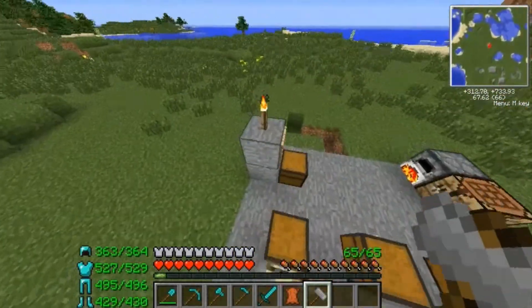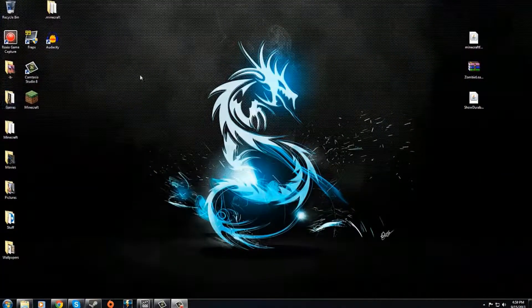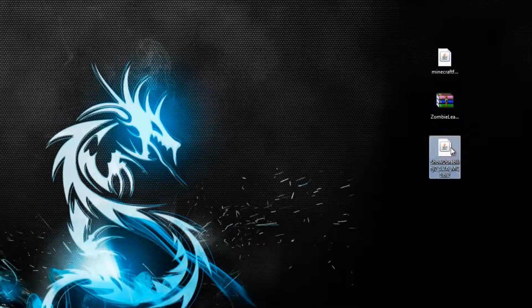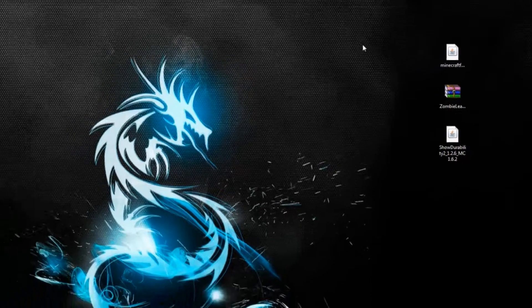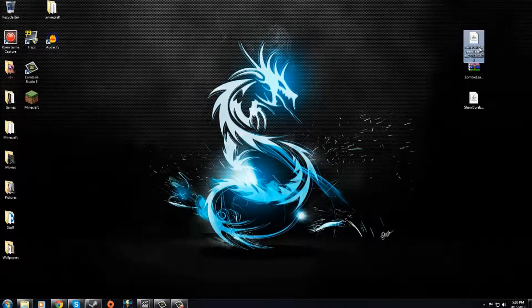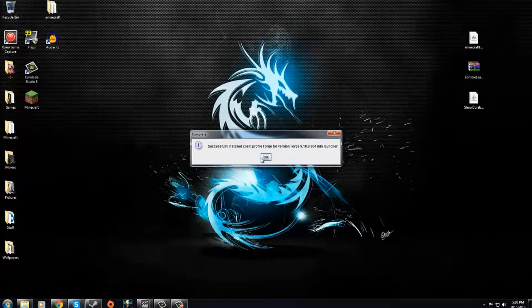Thank you guys for watching. Let's go over how to install these two mods. I'll provide links to get Minecraft Forge installed, the Zombie Leather mod, and Durability 2 down in the description, and I'll probably put some annotations around the video so you can click and go straight to those. The first thing you're going to want to do is get the Minecraft Forge installer, double-click it, and it'll bring up a little window. Make sure Install Client is checked, then click OK, and it will successfully install Client Profile Forge.